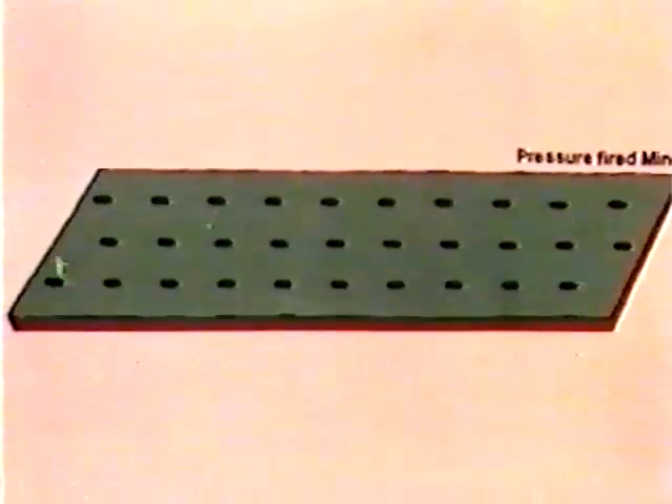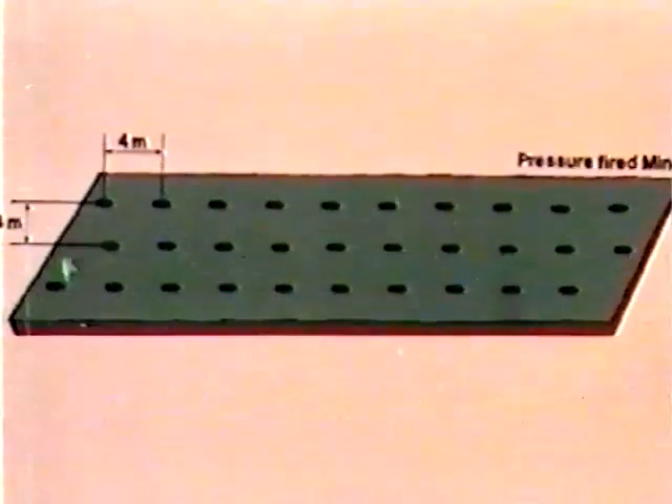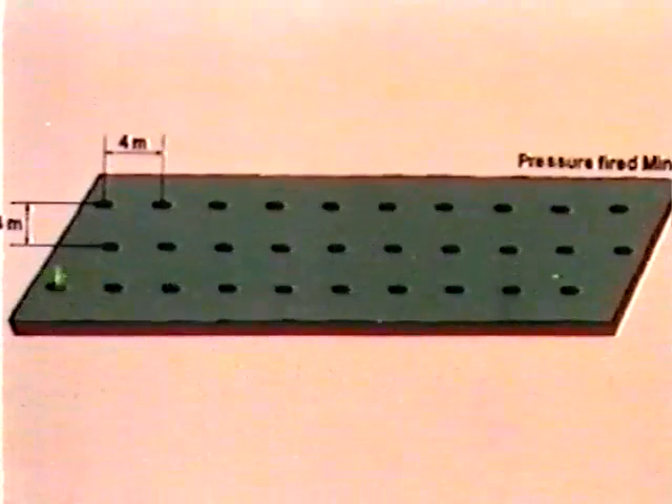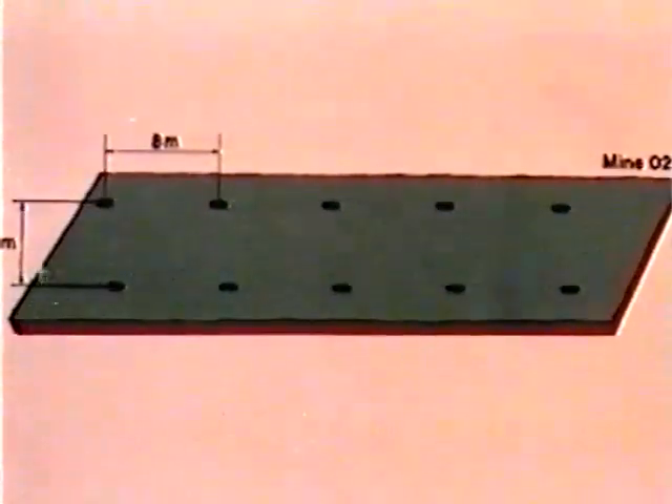In a minefield with conventional pressure mines, a certain mine density is required, with a distance between the mines of four meters to obtain a certain defined actuation probability. For the same actuation probability, the number of mines is reduced to a third when using the FFV-028.